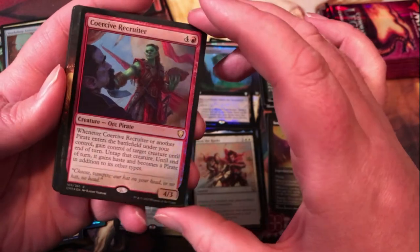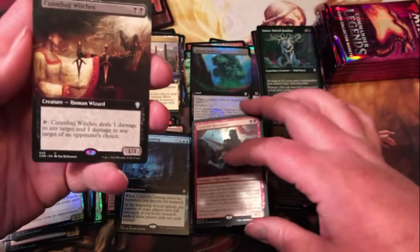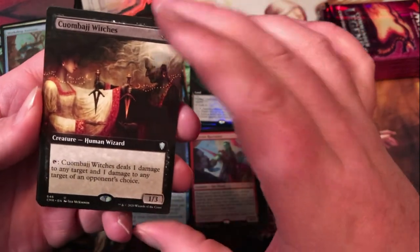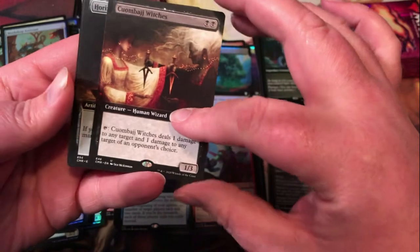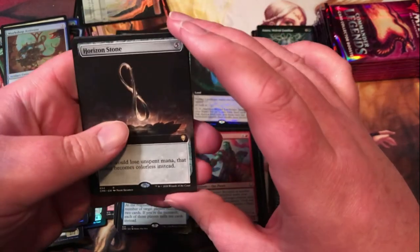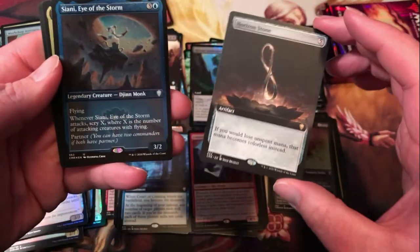I don't know — seems kind of underwhelming to me, but maybe I'm not thinking it through all the way. Extended art on the witches there, looking good. Extended art Horizon Stone — a little duplication action happening, but still not a bad card to double up on.